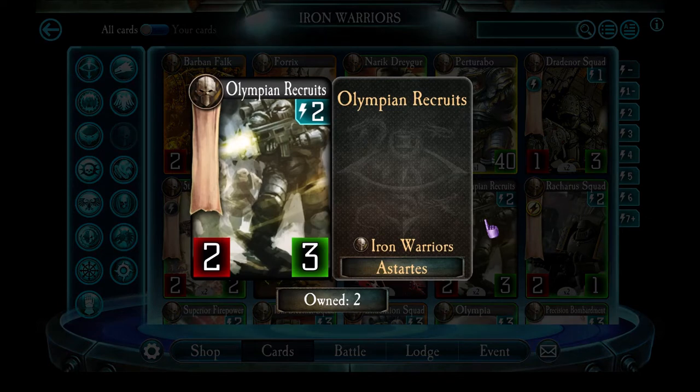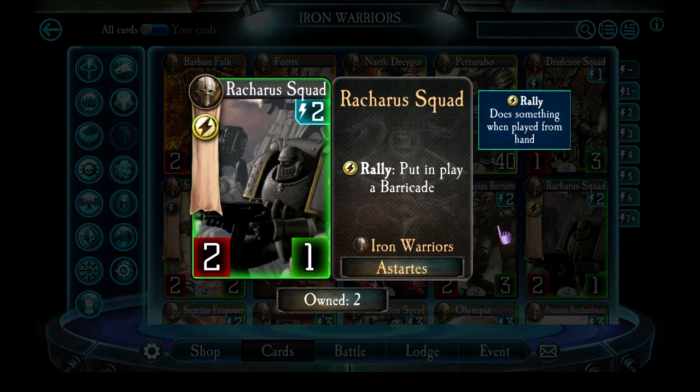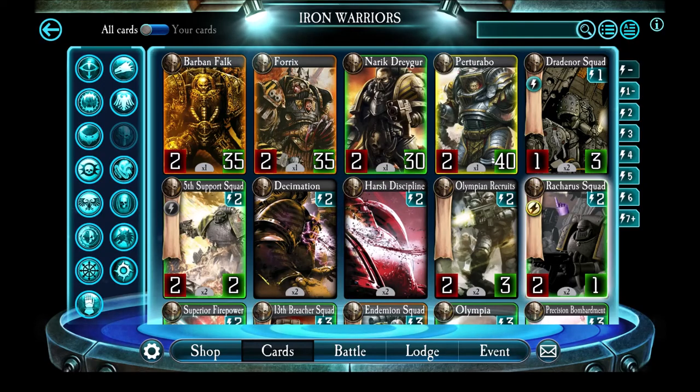Olympian Recruits is weak — probably one of the weakest cards in the Iron Warriors deck. There's kind of no point to these guys; I would generally not include them, as there are a lot of other 2-energy cards you want instead. Like Rattura's Squad — which generally doesn't look great on its own at 2 attack and only 1 health for 2 energy — but when they go into play, a barricade gets dropped as well. Unlike most units with only 1 health, they're very likely to survive until their next turn, because the enemy either has to burn a tactic or plow through the barricade. 2 attack is useful for finishing off weak units or chipping away at powerful ones.